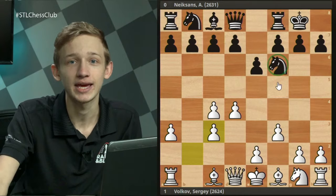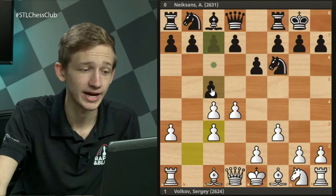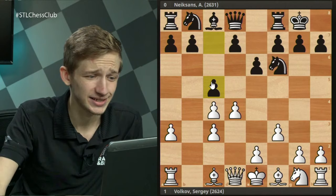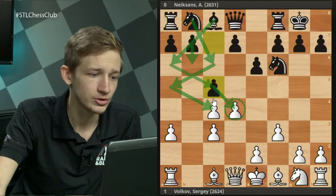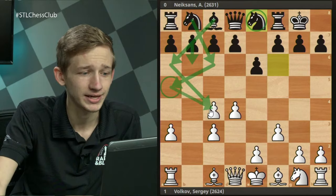At first glance, Knight e8 looks absolutely ridiculous — White is going to take over the center with e4, and all of Black's pieces are back on the starting rank. To understand the point of Ne8, I want to start with a game where Ne8 wasn't played. In this game, Nixons just starts with the more natural c5, which challenges the d4 square and goes for a big attack on the c4 pawn.